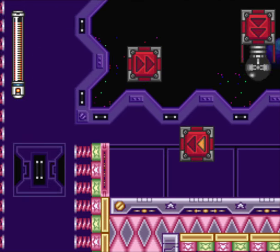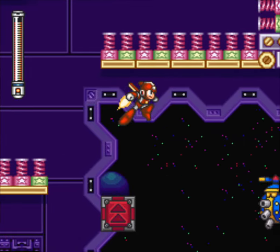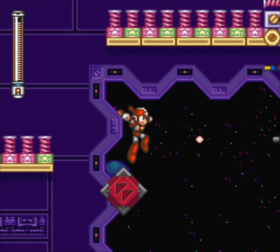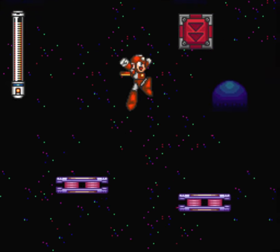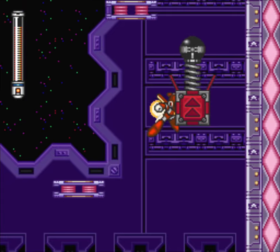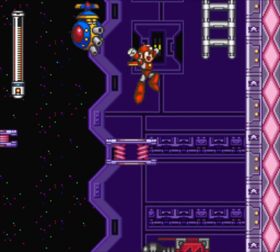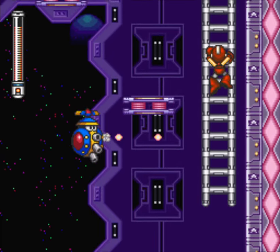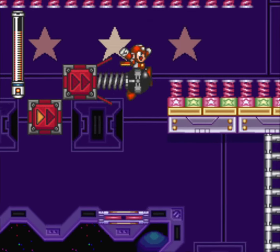And up here you can get another E-Tank. So this stage is just chock full of goodies — it's a very, very good stage to load up on. You can tackle this early, you can come back to it and get more stuff. It's just really nice to play. The adapter helps a lot. If you flub a few jumps, then you can use these platforms here, which otherwise don't really get used. I feel all the bottom right side of the screen is only accessible if you use some flying implement.